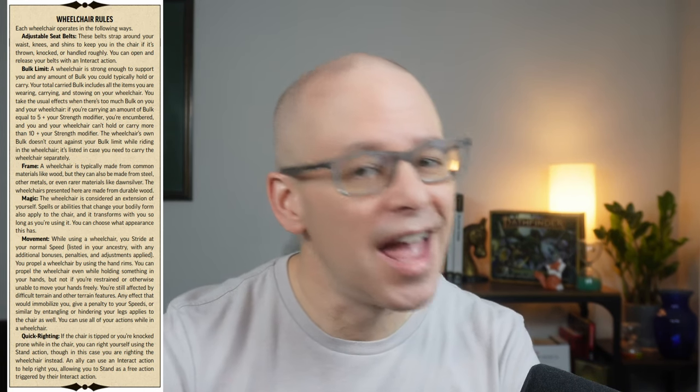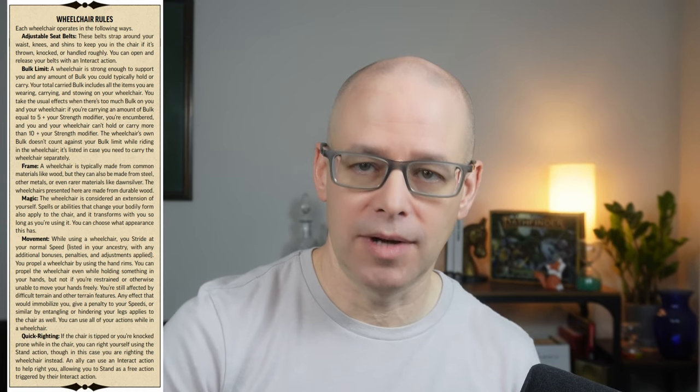Bulk limit: the wheelchair is strong enough to support you and any amount of bulk you could typically hold or carry — it doesn't give you extra. Your total carried bulk includes all items you are wearing, carrying, and stowed on your wheelchair, and you take the usual effects when there's too much bulk. If you're carrying bulk equal to 5 plus your Strength modifier, you're encumbered, and you and your wheelchair can't hold or carry more than 10 plus your Strength modifier.